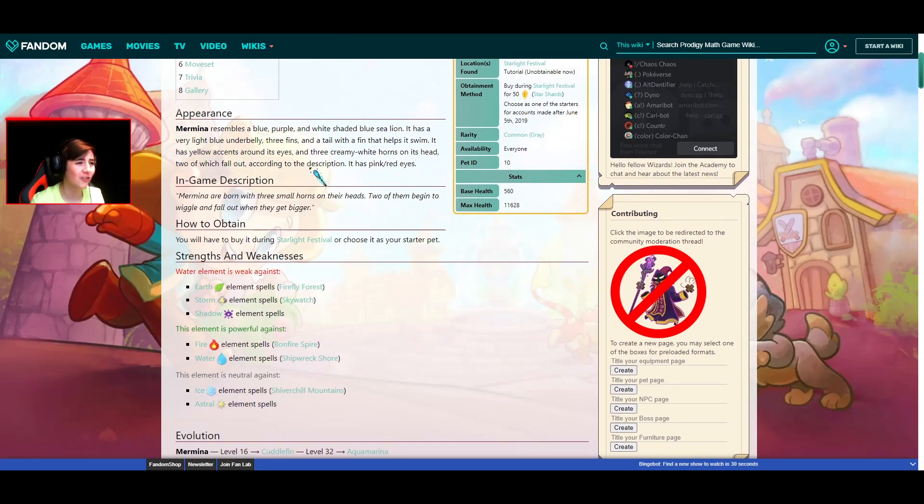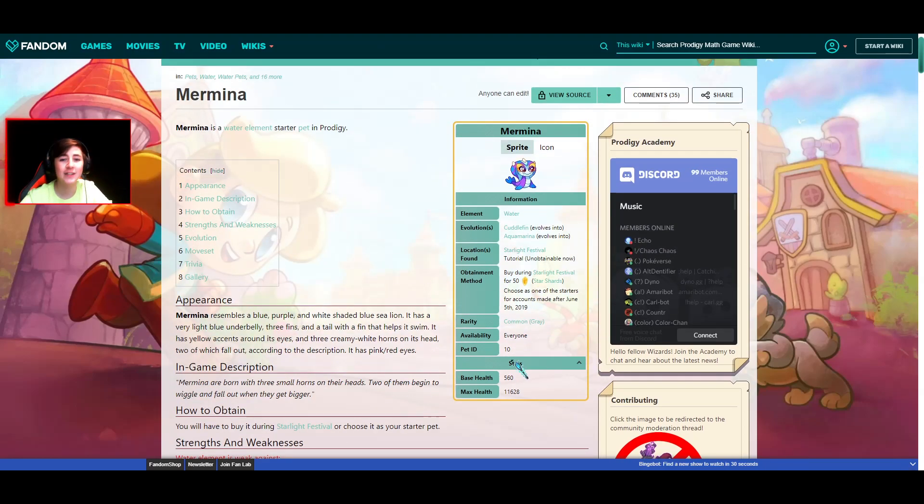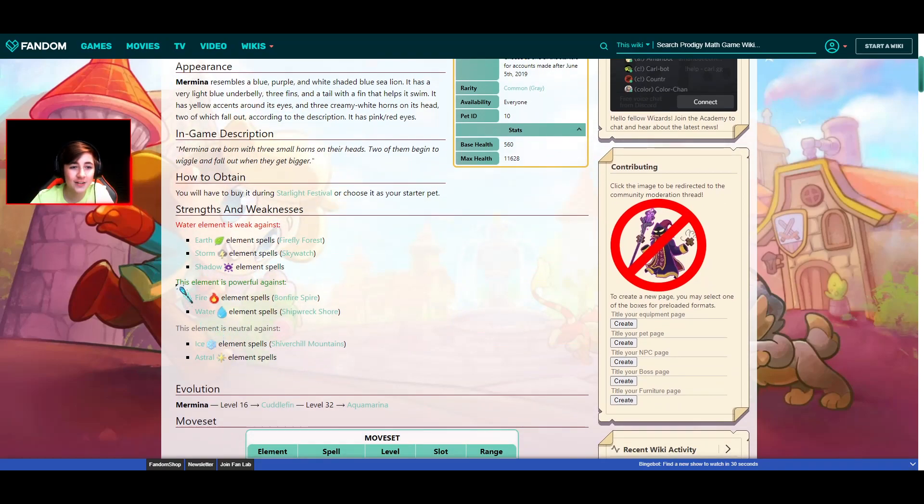Now, Murmina not looking too good except she does have the max health. As you can see right here, she's weak against Earth, Storm, and Shadow, and her only strengths are Fire and Water. But the thing is, most pets are Fire and Water type — most that people have, because people tend to like those. So it could be kind of an advantage.